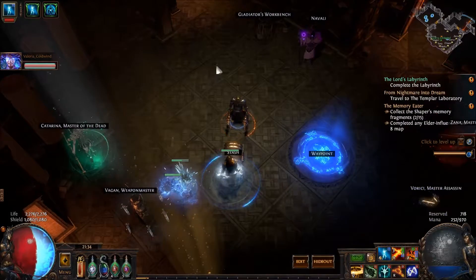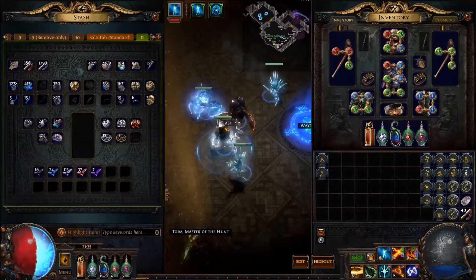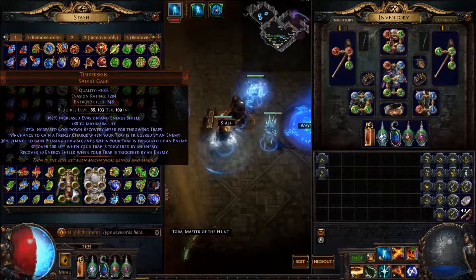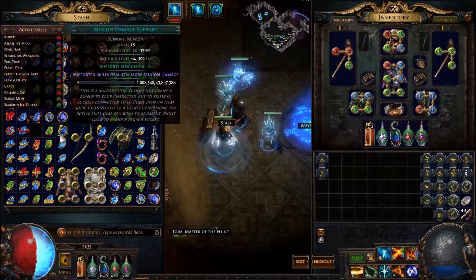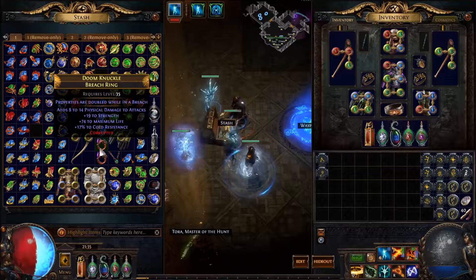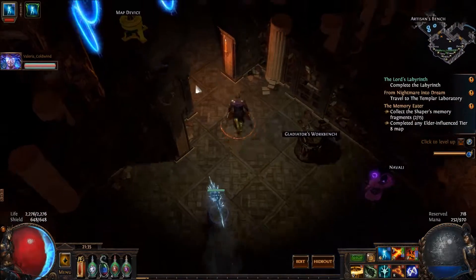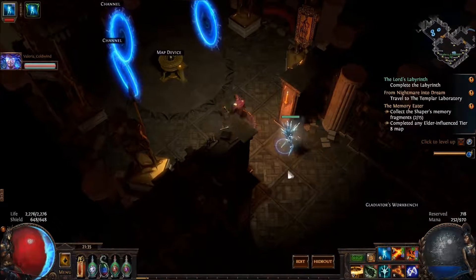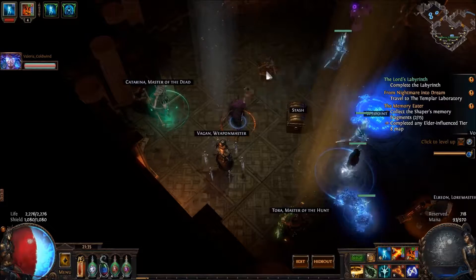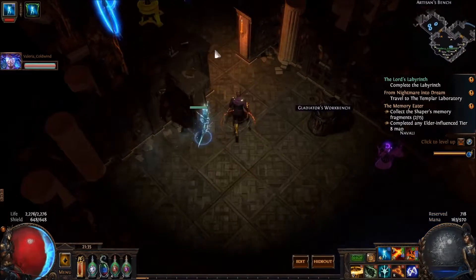Without cluster trap support, each trap actually does quite a bit of damage. The trap-throwing speed of my shadow is like double the amount of my witch. Oh really? Yes.